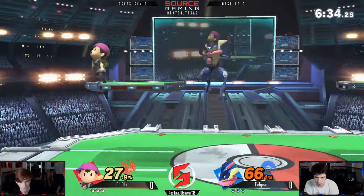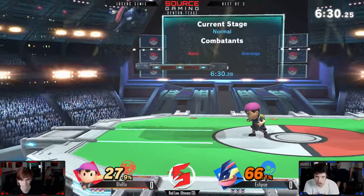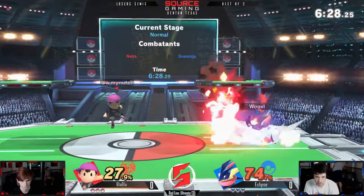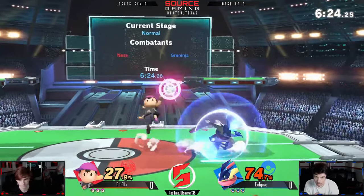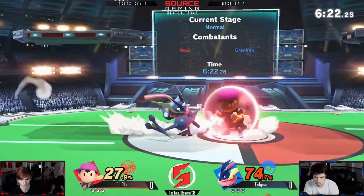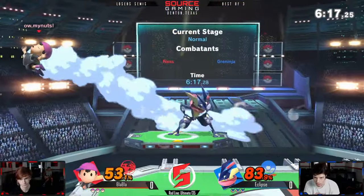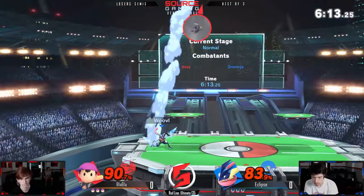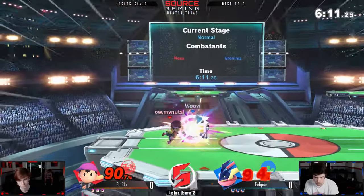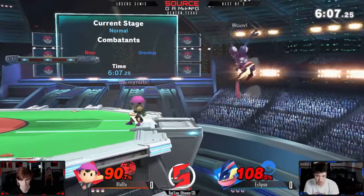Great landing there into jab in the early damage. I'm not surprised — a lot of things are true into jabs at zero. The PK fires are really coming out; it's a great tool to box them out and really hinder Greninja's movements. Ness hates getting out-ranged, so you really have to use Greninja's water shuriken normals — the longer range normals — to try and fight this matchup.